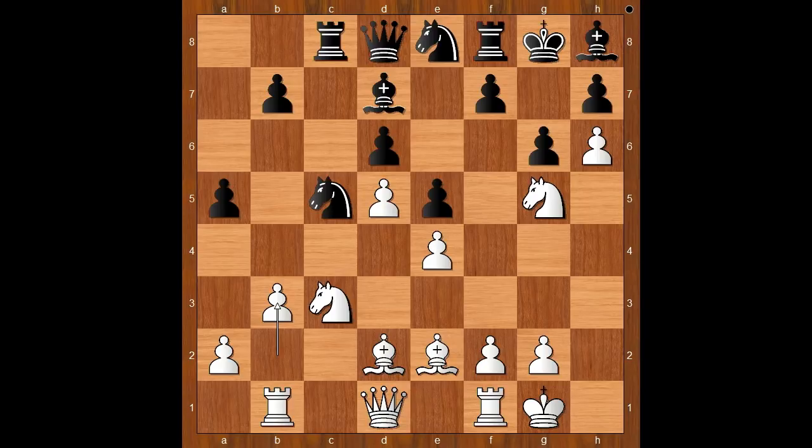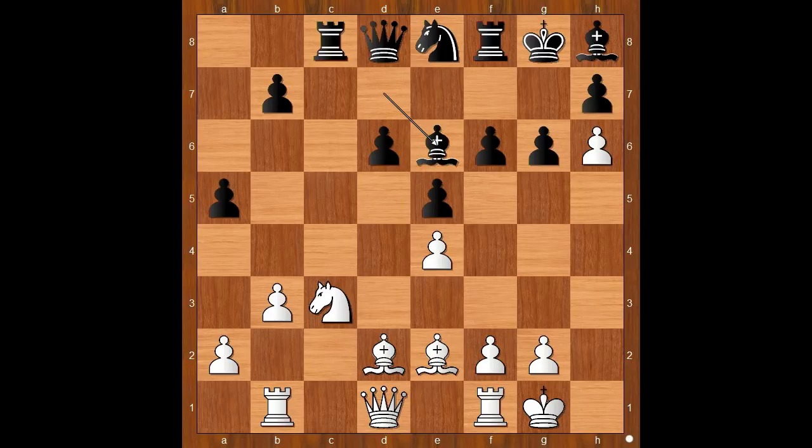It is black to move. Carissa Yip played f6. Bishop to f6 should have been played instead. And if knight to f3, bishop to e7. Back to our game — f6 was played, and now white has to make an important decision: play knight to f3, or knight to e6 and lose the pawn. Humpy Koneru played knight to e6.